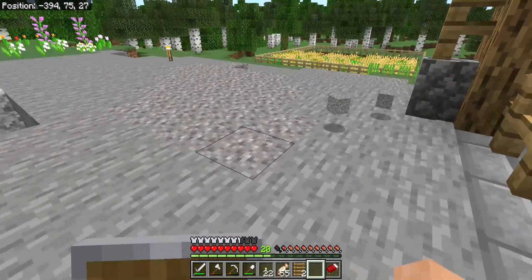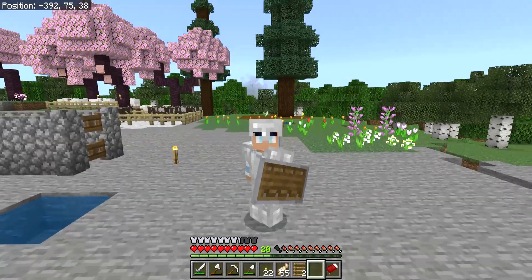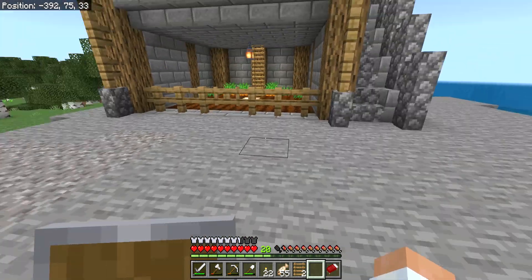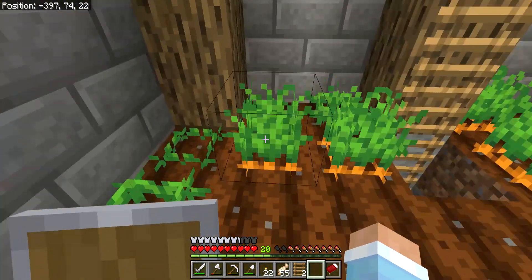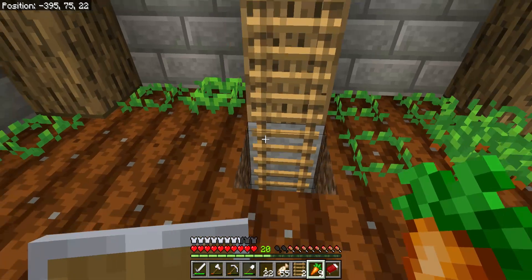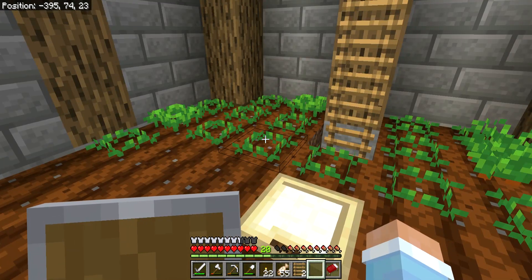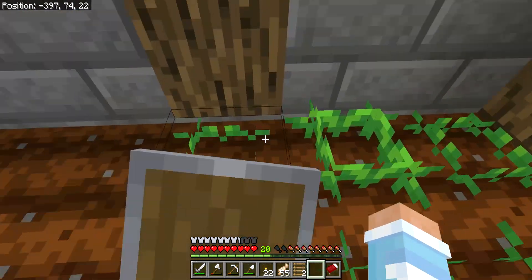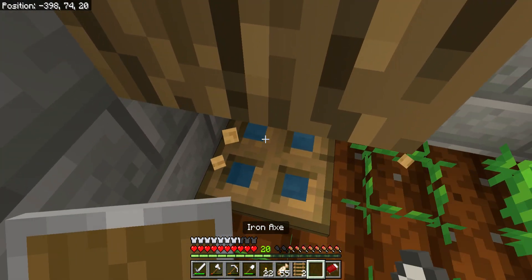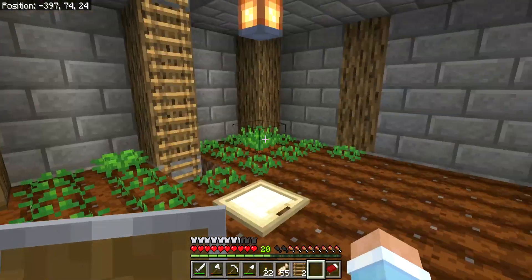I could start removing this patch of gravel as well. But this gravel patch doesn't really need to be entirely removed yet — it's not that annoying. That one was. We've got carrots ready to be harvested. I did expand and improve this carrot farm by adding more carrots in the last corrupted episode, and I spent ages filling those bits in with stone.